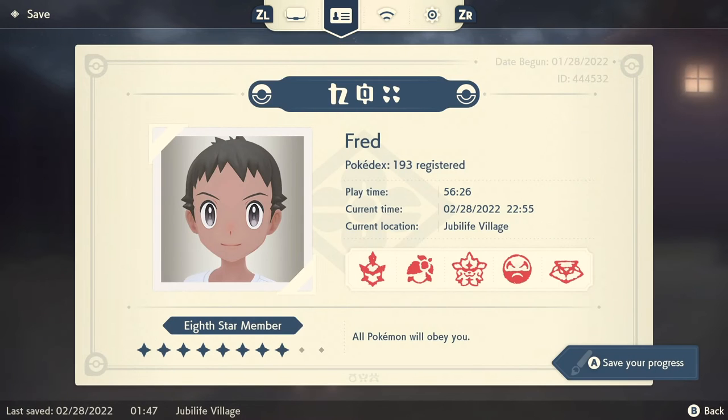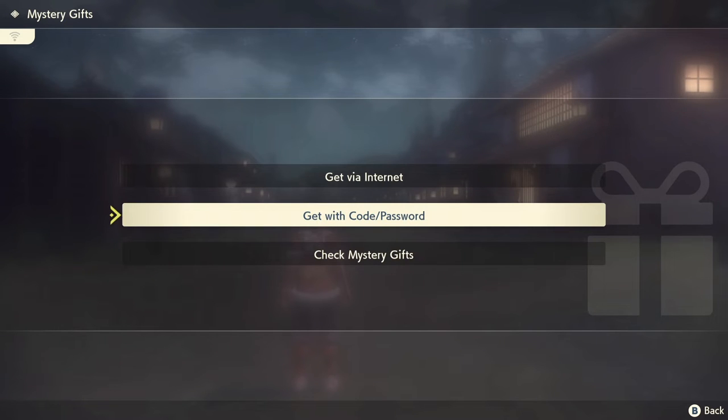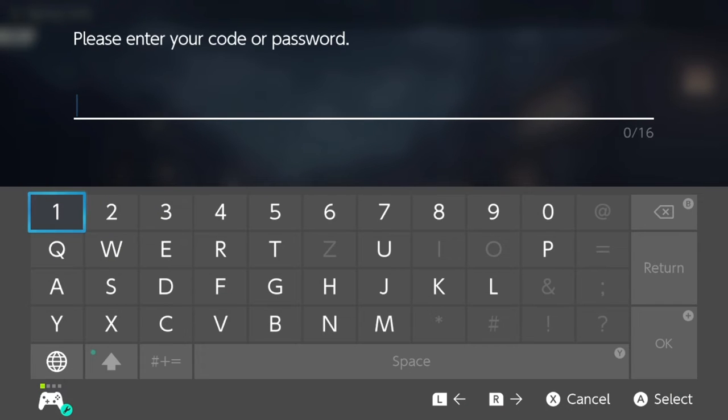Now that you have mystery gift, let's go ahead and get this brand new mystery gift for Pokemon Day. Make your way over to mystery gift on the Lost and Found section, and you want to select 'Get with Code/Password' because we do have to enter a code. That code — 'ARCEUS ADVENTURE' — has been on screen throughout the whole video. That's the code for this mystery gift, and I always keep it on screen for anyone jumping in just to grab the code. You do need an internet connection, but you do not need Nintendo Switch Online.